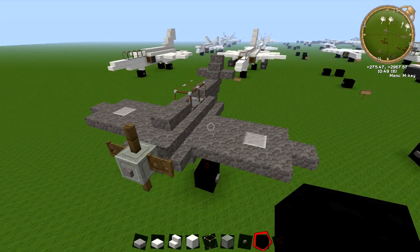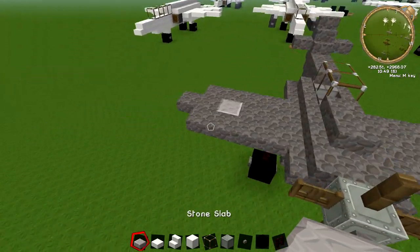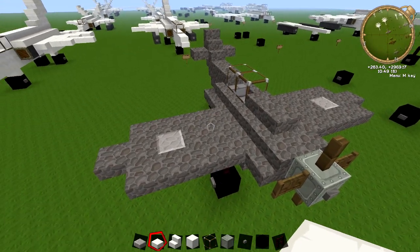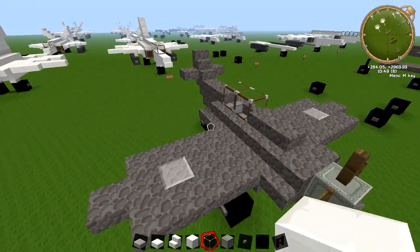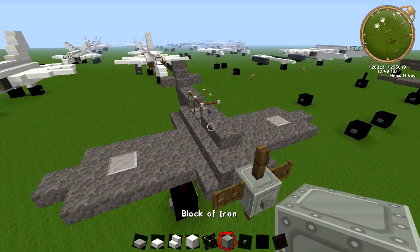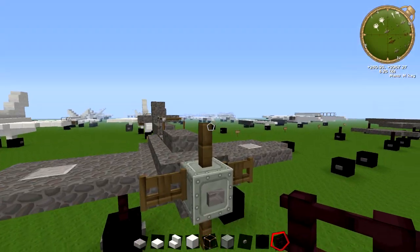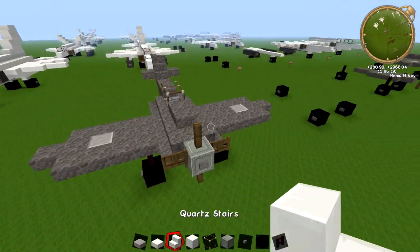Hi guys and welcome back to another Minecraft tutorial. Today we're going to be doing the Spitfire. What you're going to need for this one is a stone slab — I'm going to make one out of quartz because it shows up a bit better — so a slab, stairs, and a full block of whatever material you're going to use. Glass, block of iron, button, black wool, nether brick fence. You're going to need fence gates and normal fence, but I'll get to that bit a bit later. So let's get to the tutorial.